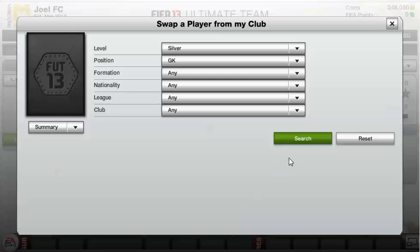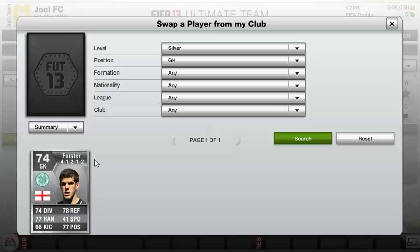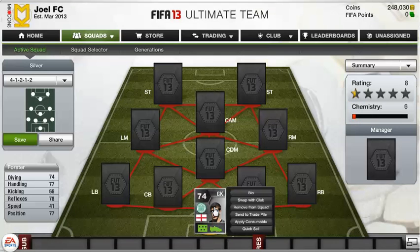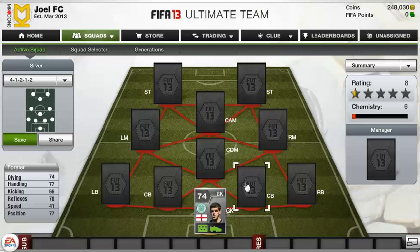Alright, in the goalkeeper position we have the Celtic goalkeeper, that's Fraser Forster. He's an absolute animal — 74 diving, 77 handling, 78 reflexes and 77 positioning. They're amazing stats for a 74-rated silver. He just looks incredible and he's also really big. He's not the fastest of players and his kicking isn't incredible, but he is a really good all-round goalkeeper.